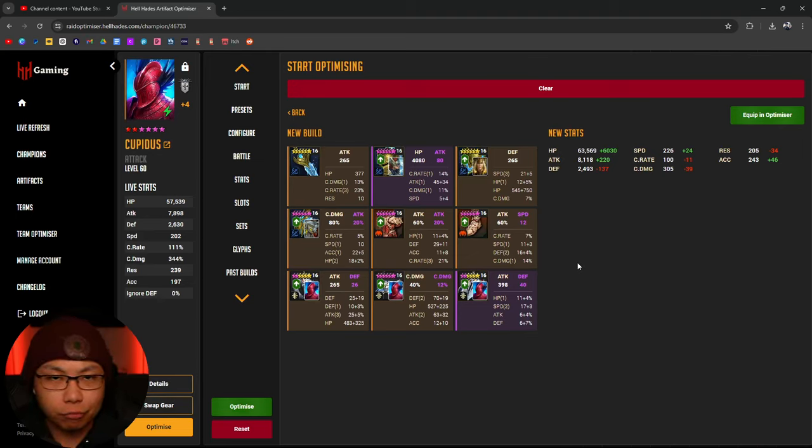I just came straight out of summoning shards and I now have my very first plus four champion. I think it's very poetic that Cupidus was my very first legendary champion across my entire raid career and also happens to be my very first plus four champion.